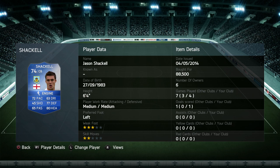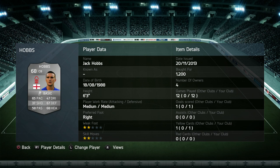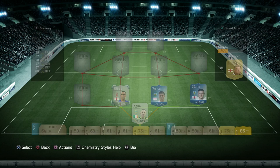Moving on to our next centre back, we have Jack Hobbs of Nottingham Forest. Picked him up for 1,200 coins. Fantastic player — his pace lets him down, but his defending is excellent. He blocks, he gets in the way of everything, and he is a great centre back.